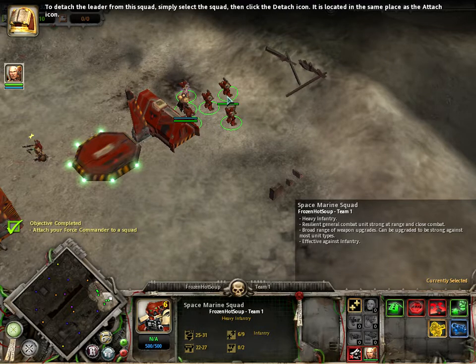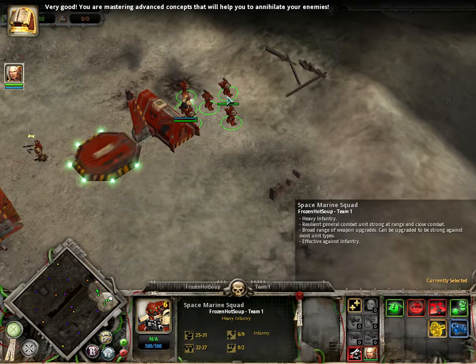To detach the leader from this squad, simply select the squad and click the Detach icon — it is located in the same place as the Attach icon. Very good. You are mastering advanced concepts that will help you to annihilate your enemies.